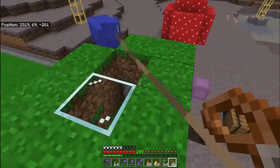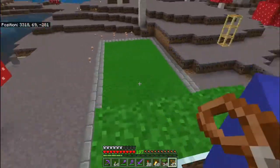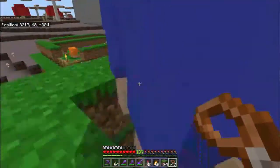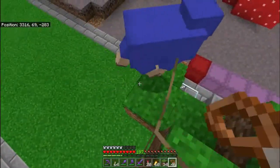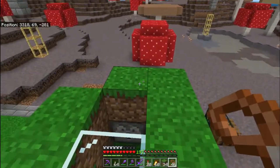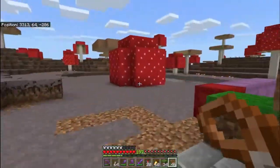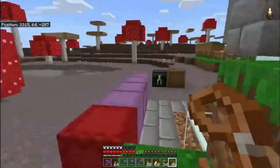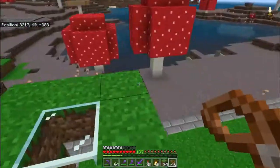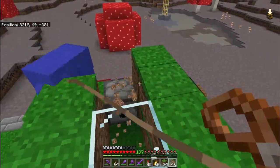At this point in time it was not a realm, but my world is actually a realm now — a whitelisted realm, so you'd have to be invited to play. You can't just hop on. I have just a few trusted friends on there at the moment, and since it's been made a realm and they've all joined, the world has become much better and feels more complete.